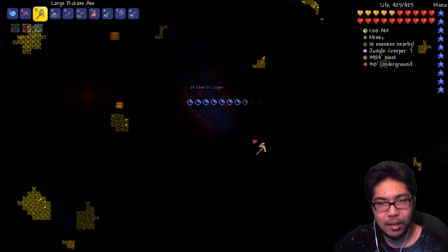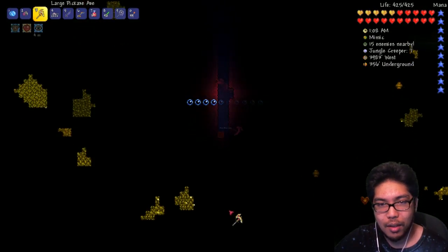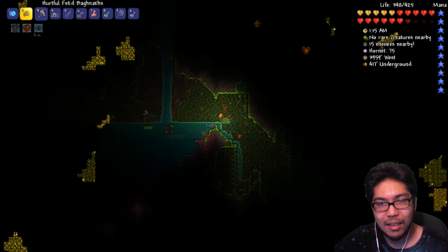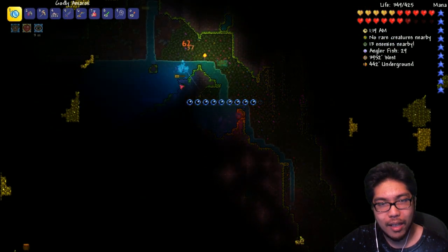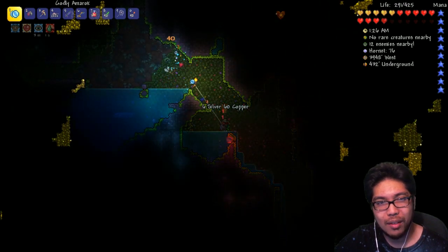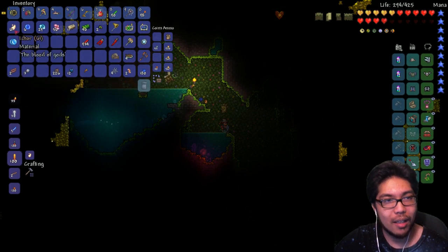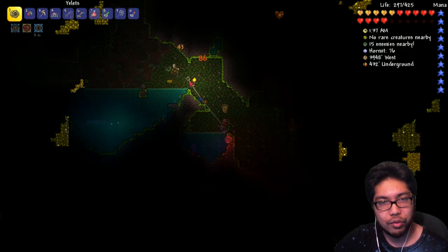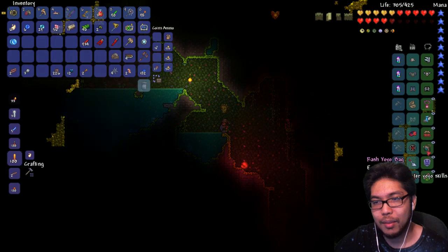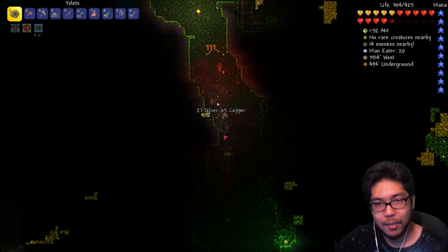As long as we find one Yelets we're good. The armor I want is either Turtle Armor or Chlorophyte Armor — the Titanium one's cool but you know. Oh — is that a mimic? The more chlorophyte the better because we can make different items. The more farms we have going at once the better. Oh wait — it's absolutely a mimic! No, it's not a mimic. Want some torches I guess. Let's find some more chlorophyte.